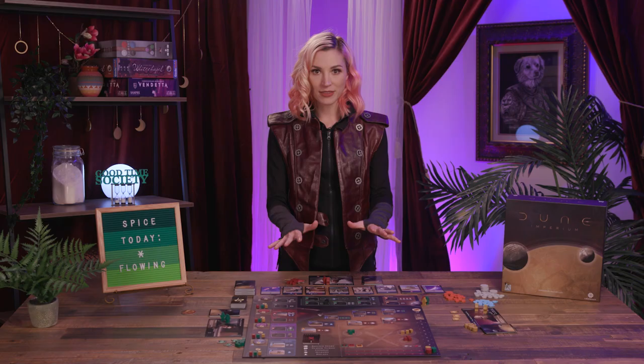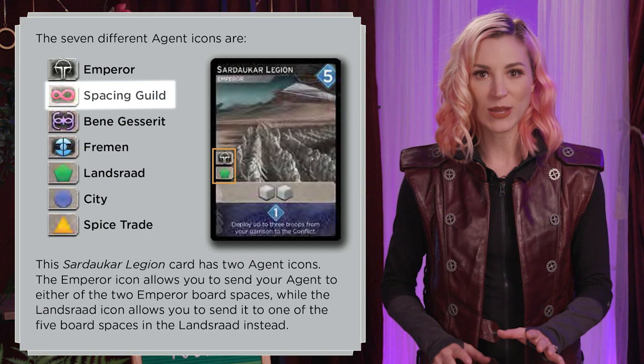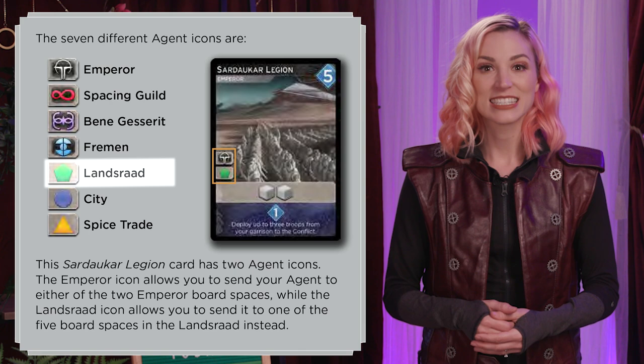Before we talk about the spaces, let's review the agent icons: Emperor, Spacing Guild, Bene Gesserit, Fremen, Landsrad, City, and Spice Trade. Each of these icons corresponds to an area of the board with spaces available for agents to access.